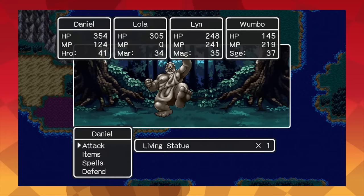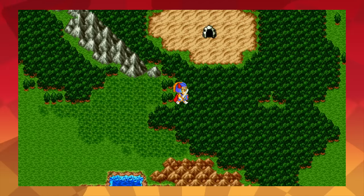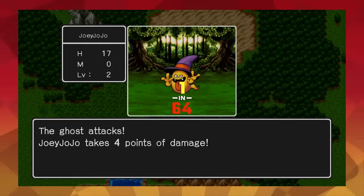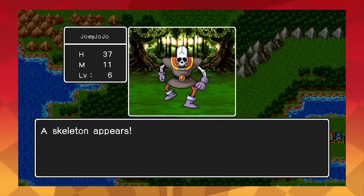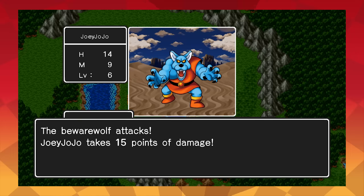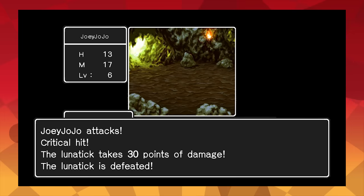Lots of games that implement critical hits don't stray too far from this original pattern — a random chance that you'll do more damage on an attack. In the original Dragon Quest, on every attack you have a set 1 in 64 chance of dealing a critical hit. If it happens, you'll do more damage. And that's it. It doesn't seem like it's that important strategically, but there are two things going on here. First, Dragon Quest was the first video game to implement a critical hit system at all, so it was still groundbreaking on its own. The creativity came later.